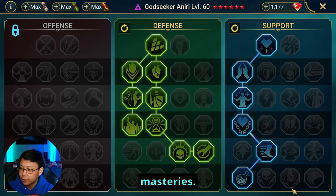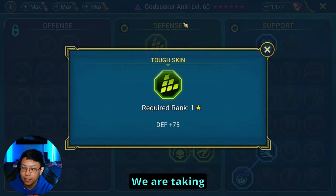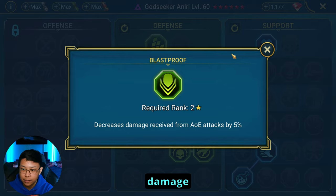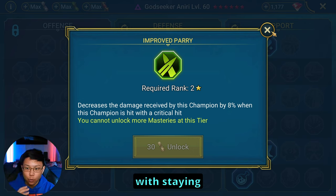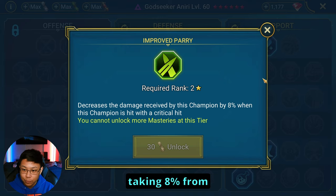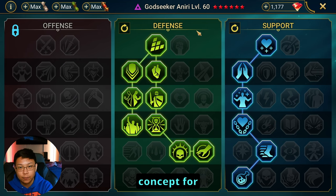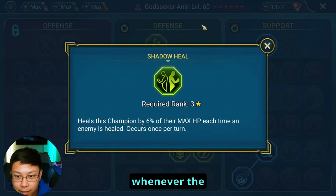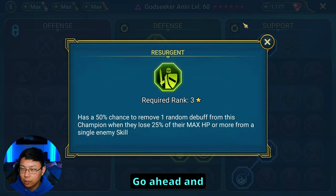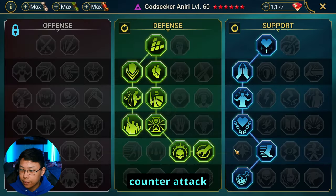Fully booked. Here are the masteries — go ahead and copy these masteries. We are taking extra defense and decrease damage from AoEs. You could also take Improved Parry, which decreases damage received from crits, especially if you're struggling with staying alive, because the Sand Devil and the Shogun will crit hit and kill you. Take Shadow Heal so that you heal whenever the Sand Devil is healing. Go ahead and take Resurgent. And Delay Death for damage mitigation.